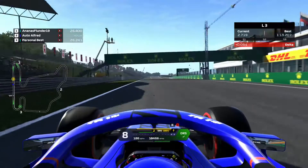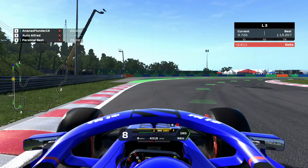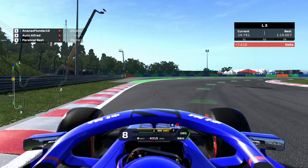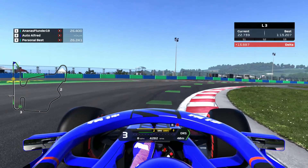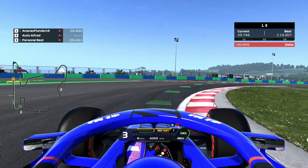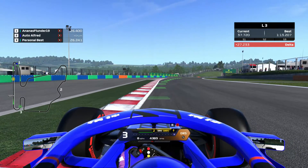Then onto the straight - the only real overtaking opportunity. For Turn 1, you can use this entry curb in the game, but you wouldn't do this in real life simply because the angle is just wrong and it doesn't work with the car. Into this corner in third gear, you can use this curb. In the game you can get away with using a bit of it, but it's not exactly the fastest way around. Neither is using the exit curb - you can get away with a bit, once again.